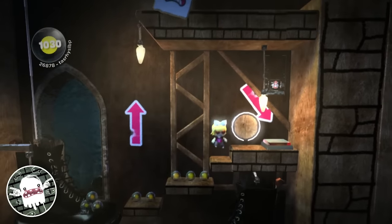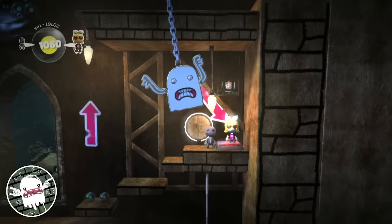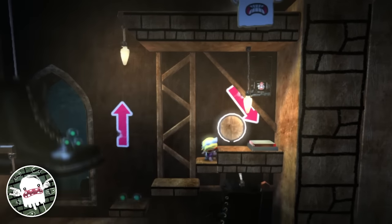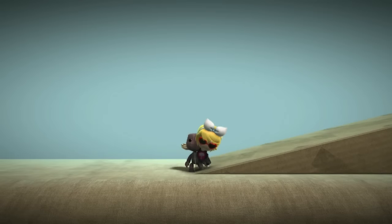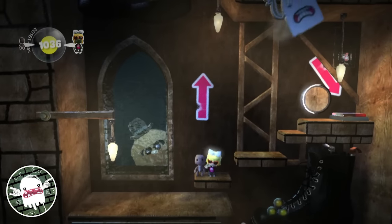So let's introduce the main way we're going to be moving ourselves to the left throughout this challenge. After spawning a second player, who also can't move left, by grabbing the right side of them and continuously jumping, we actually very slowly move to the left. This will be extremely useful for us, but it does have its limitations. It's almost impossible to climb up any slopes like this, and it's incredibly slow compared to walking. But it does let us reach this boot, so the challenge isn't over yet.